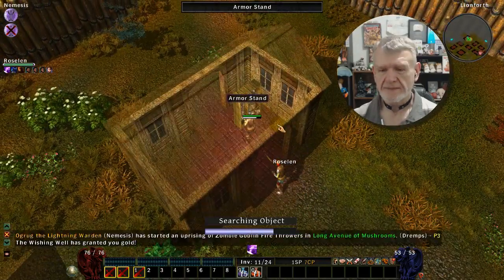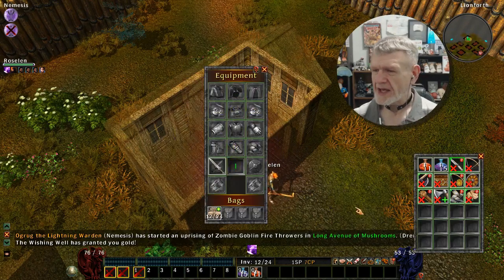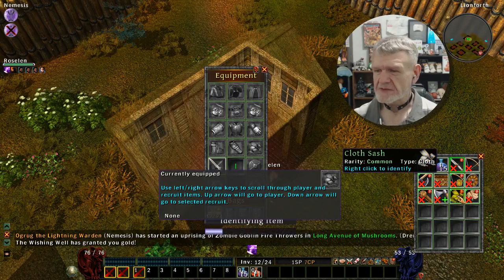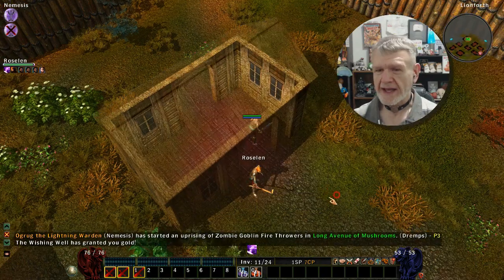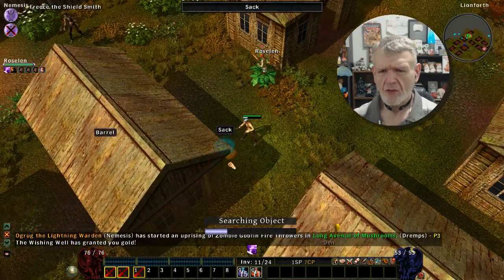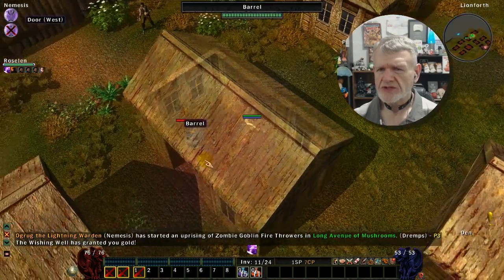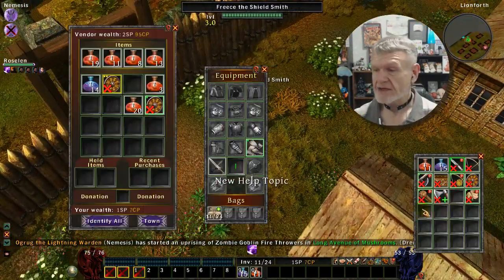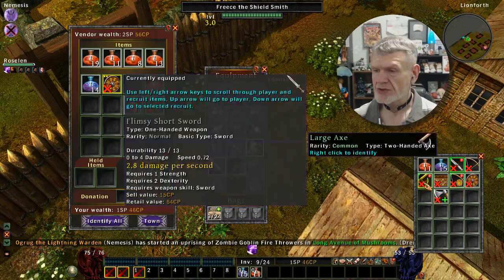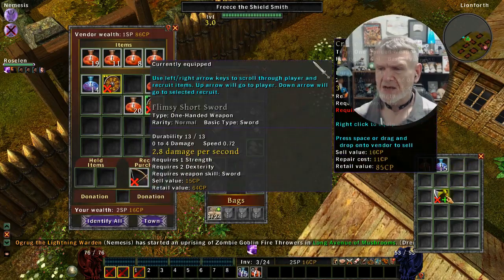My nemesis is already on a rampage. I can use this — first identify it, now I'm wearing it. I need to find a vendor, which I have not found yet. Shield smith — okay, vendor! I can't use any of this, but that axe weapon skill I can pick up at some point.